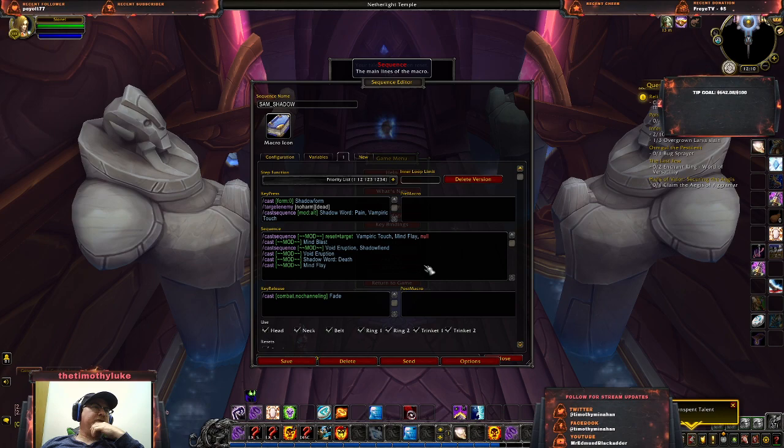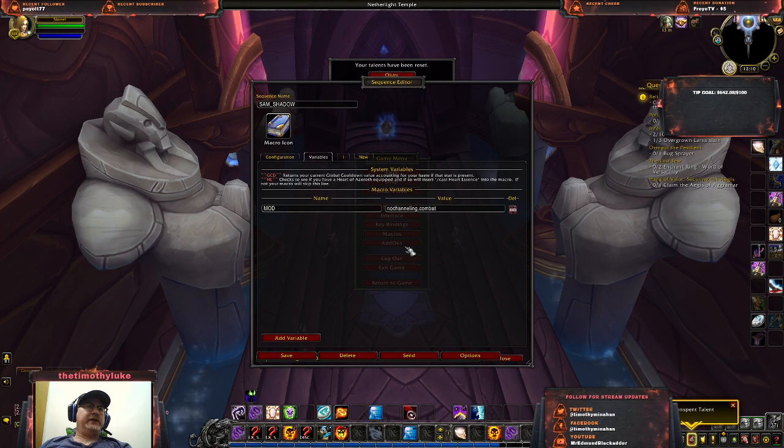You don't have to use variables — they're just there just in case. The reason they sit in their own tab is that this content travels with the macro. So if somebody shares the macro, you don't have to worry about not having a particular variable set up. Apart from the system variables included in every copy of the mod, the user-defined variables travel with the macro.